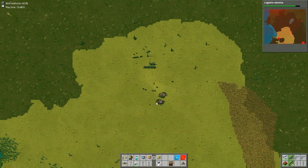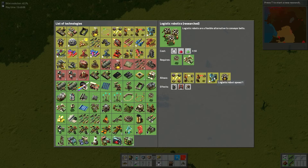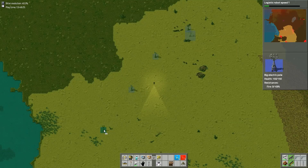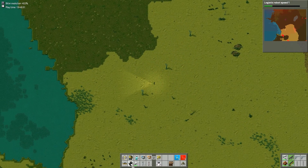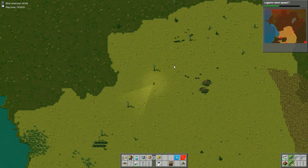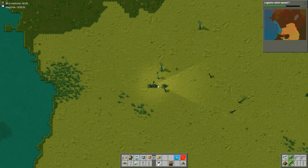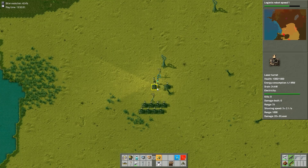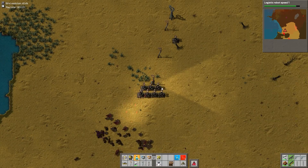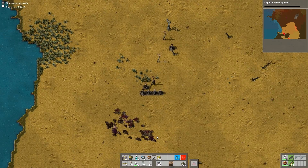The robots are so slow that I resorted to doing it by hand. I was like, this is ridiculous. I think here's where I start working on speed. Strangely enough, apparently logistics robot speed is the same as construction robot speed. Even at 4x speed you can see they're just kind of taking their time. There we go — more robot speed. Need more speed.